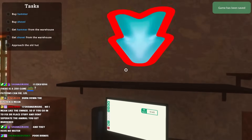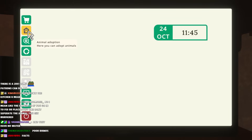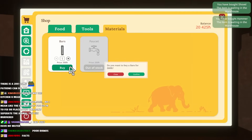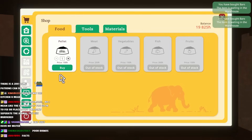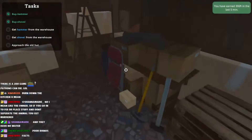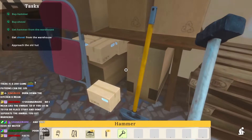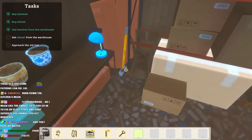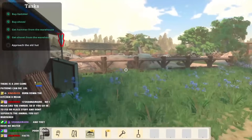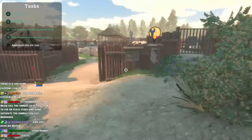Buy a hammer. We got to go fix up this enclosure. Shop, tools, hammer, confirm. Shovel, confirm. I hope I have enough money for this. Get a hammer and the shovel from the warehouse. Don't tell me I have to clean up the poop. Can I hire somebody already? I hate cleaning up the poop in these games. You need a drill driver? Well, that's not what the game told me to buy. I got it.